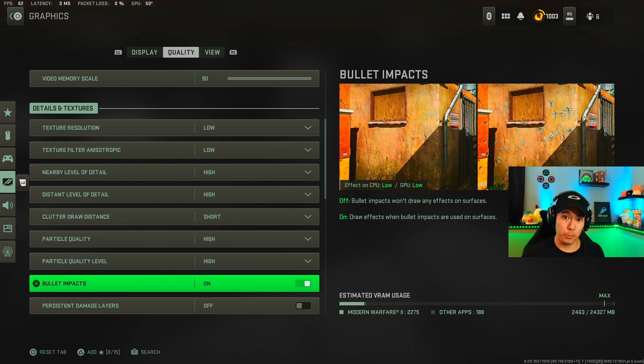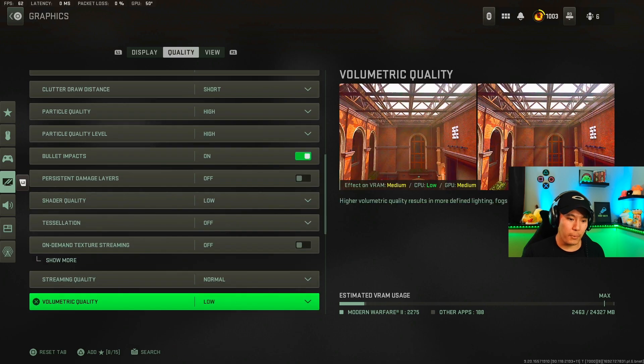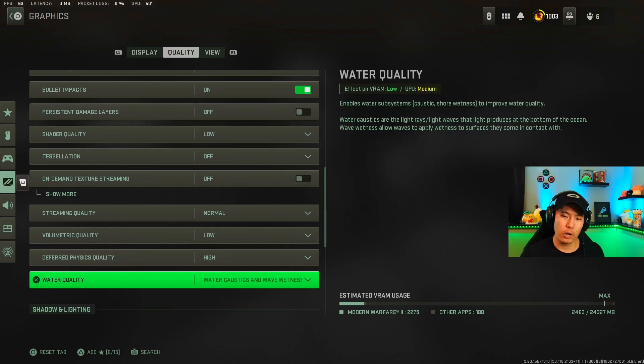Make sure you pause so you can see all the settings at the lowest VRAM usage possible. I want to cover the water quality setting — I have it set to water caustics and wave wetness because it gives much better lighting when it comes to tracking enemies in the water. For example, if an enemy dives into the water and you can't see them, with this setting the reflections allow you to see the shadows and shapes of enemies swimming.